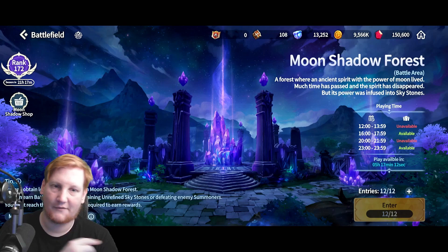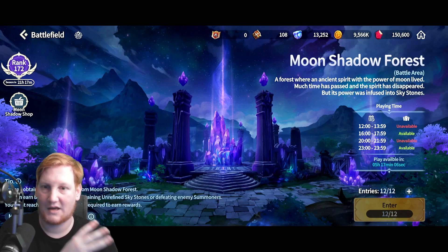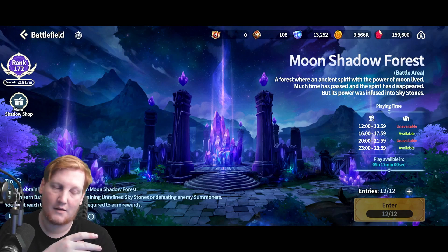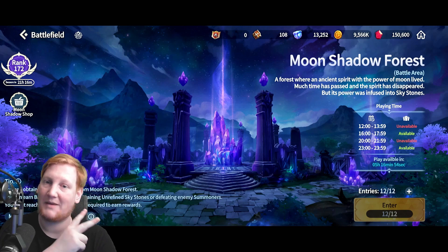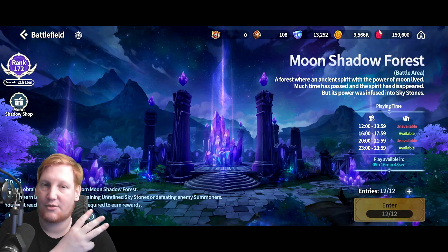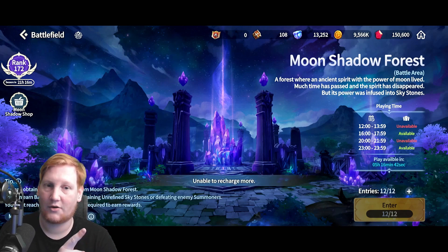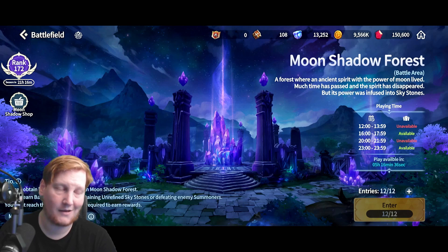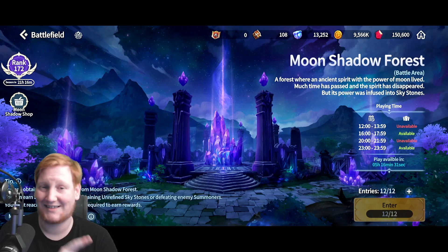Battlefield is only available at certain times and you get three entries per day. This can go past the cap in an interesting way — if I have 12 entries and use one today it'll be 11 out of 12, but at reset it goes up to 14 out of 12. You get three possible extra recharges: one for 100 crystals, one for 200, and a third for 300 — totaling 600 crystals a week.